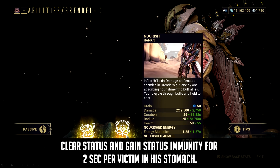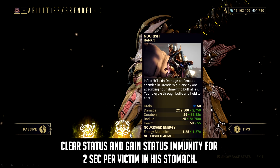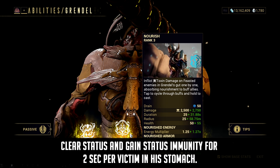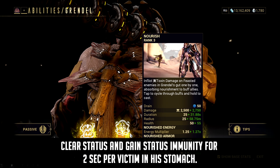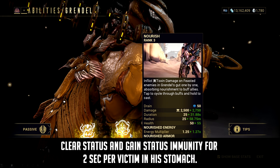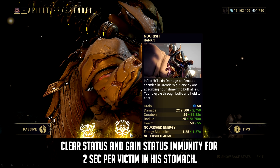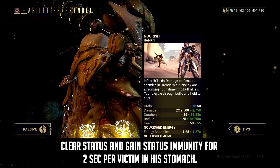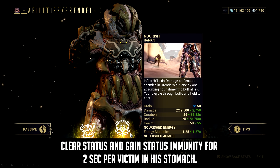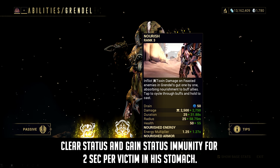First off, let's discuss Grendel's new augment for his Nourish ability. What the new augment does is give his Nourish ability the feature to clear status and gain status immunity for 2 seconds per victim in his stomach. We don't know how this augment will scale, but it would likely be affected by duration mods — the duration increasing depending on how much power duration you add and how many enemies you have in your stomach. It does give Grendel more survivability since damage over time statuses like Bleed, Toxin, or Heat will get purified, and he can also provide this buff to his teammates in a wide area when he casts Nourish.